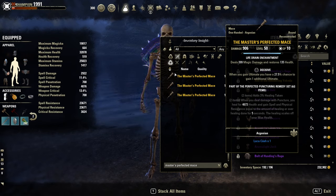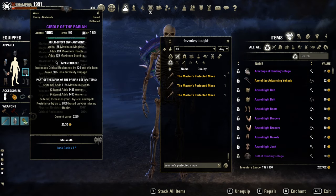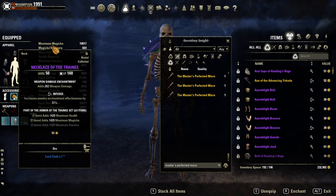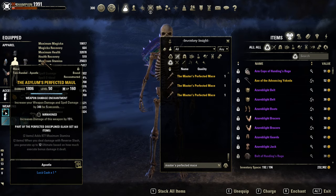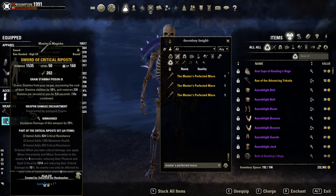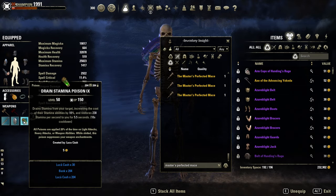Traits and Glyphs: 5 Impen on the body and 2 Well-Fitted with Prismatic Glyphs. On the jewelry, full Infused weapon damage. On the 2H Maul, S-Trait Nirn — Sharpened would be better for damage, but I prefer Nirn for extra burst heal — with the Berserker Glyph for extra weapon damage. On the back bar, a Nirn Sword and a Sturdy Shield with Stamina Drain Poisons.